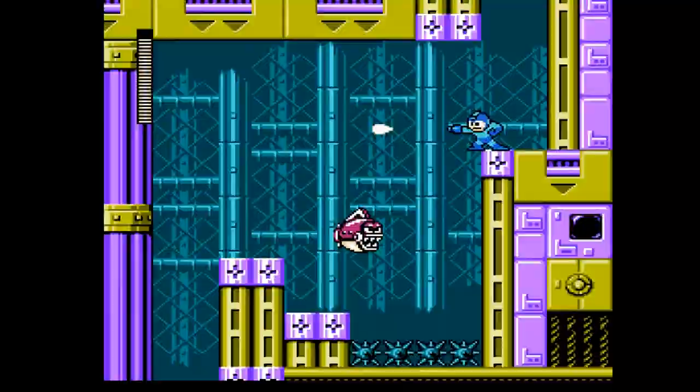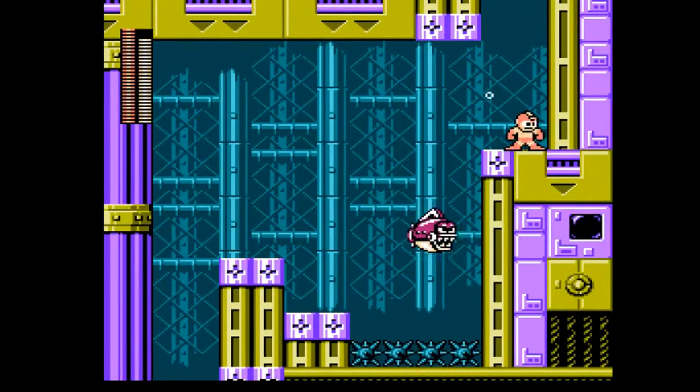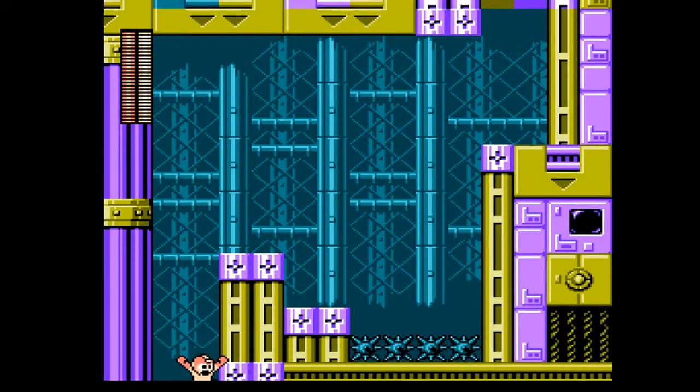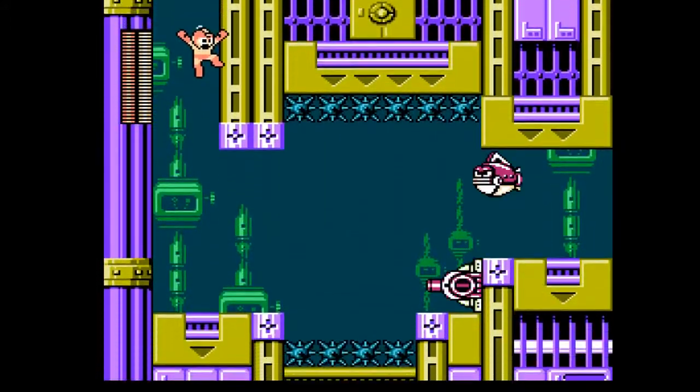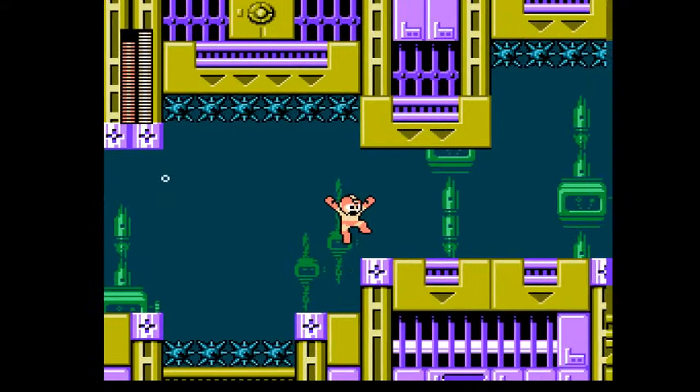This part's gonna be a little bit tricky, so I'm just gonna break out the Flame Blast. Just shooting a fire weapon underwater gets your jokes out. And of course we have to have one of these sections where we have to make the jump correctly, otherwise we hit the spikes.